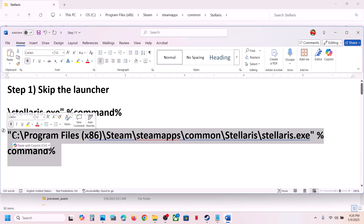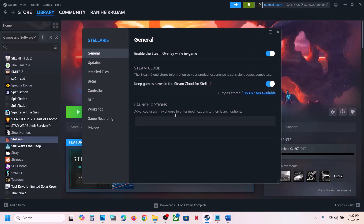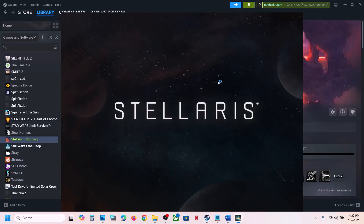Now go to Steam, right-click on the game, select Properties. In the launch options, paste the path over here, then launch the game. This will straight away launch the game and skip the Paradox launcher.